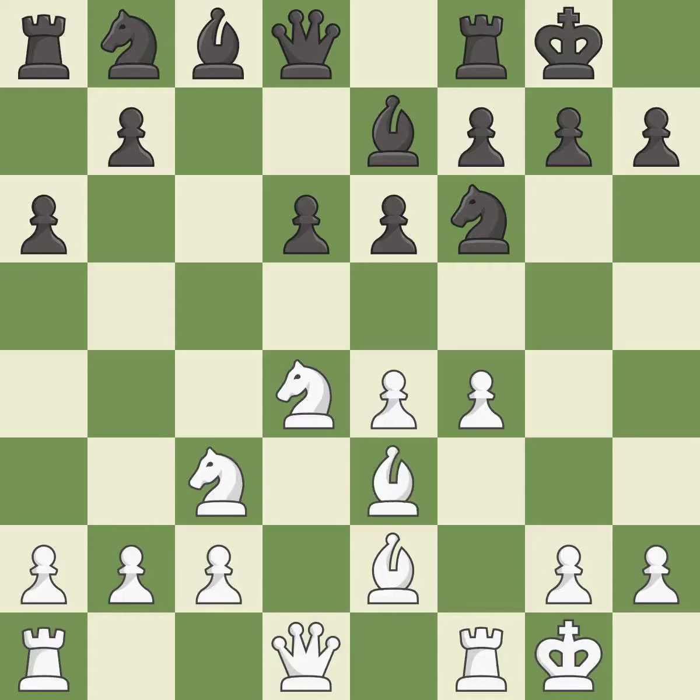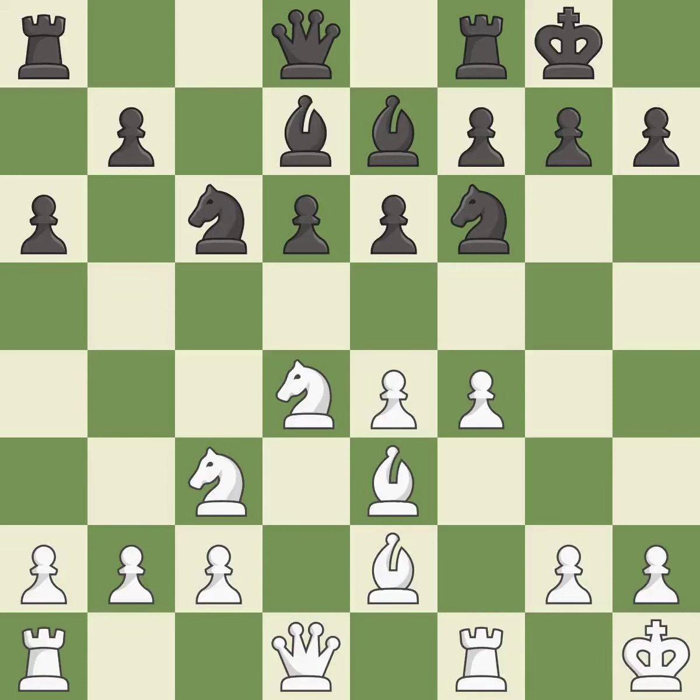Castling develops a bishop off its starting square, getting it into the action. This offers to exchange pieces of equal value. This activates a bishop by developing it off of its starting square. This develops a rook off its starting square, getting it into the action.